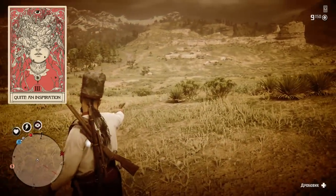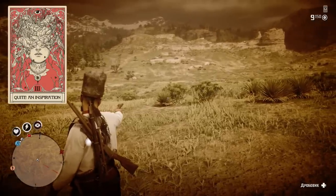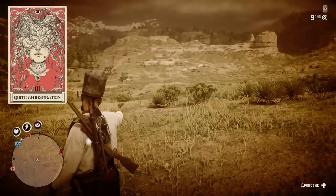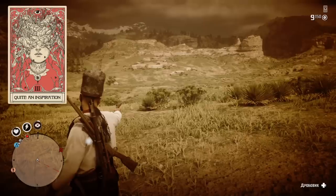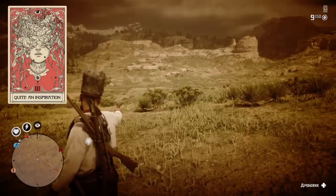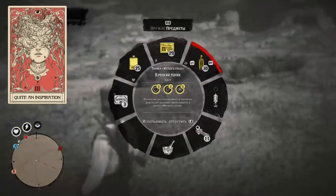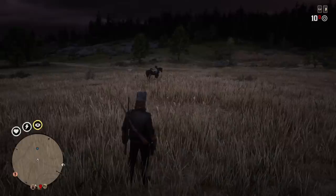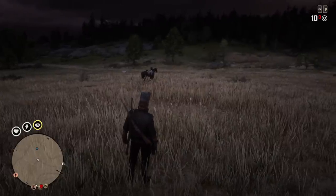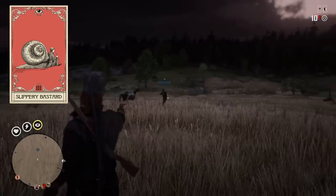The next ability card is called Quite an Inspiration and it heals you and your party members while dead eye is active. The healing rate is smaller than A Moment to Recuperate, but it doesn't stop working when you get shot. This ability card is similar to Focus Fire — it heals party members at any distance, and the effect doesn't stack if another party member also uses this ability.